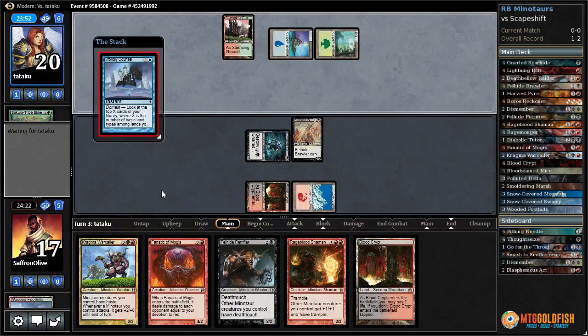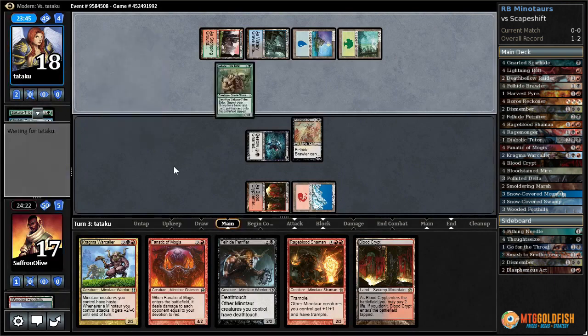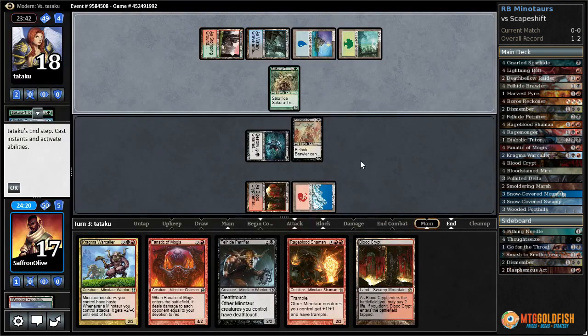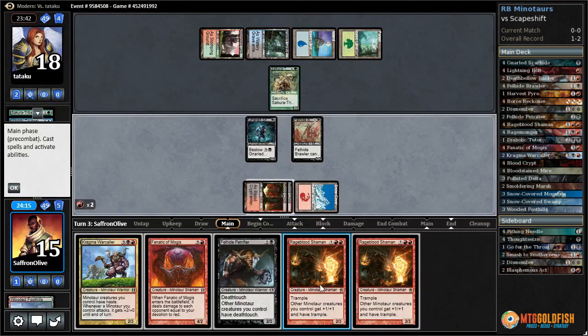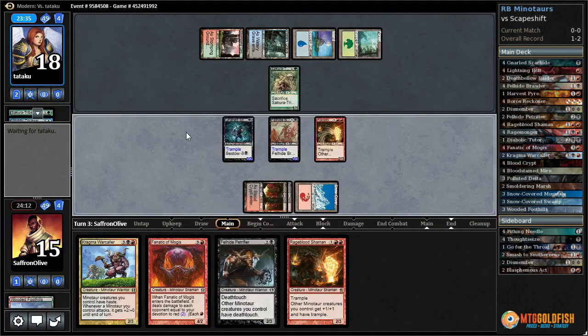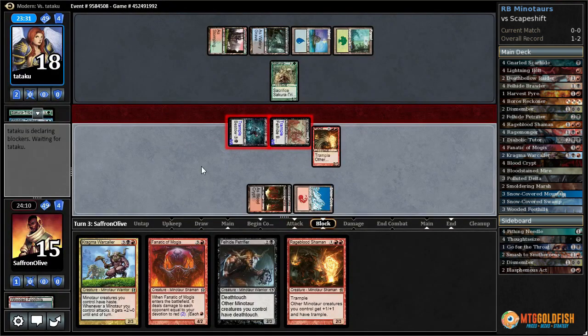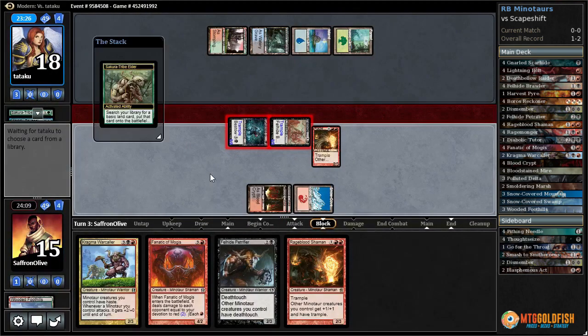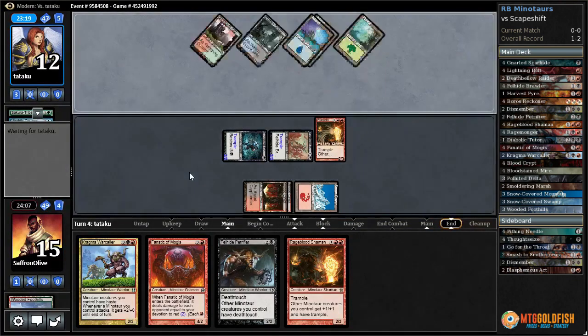What are you grabbing? Untapped — Tribe Elder. Good news is we can trample over that Elder. Untapped land, Rage Blood Shaman — trample gives all our other Minotaurs +1/+1 and trample. Not jumping with Tribe Elder, but still not sure we're going to be fast enough. We can get in for six — that block does nothing. I don't know if we live two more turns; we're getting to the point where opponent has enough lands to Scapeshift.